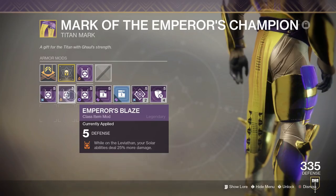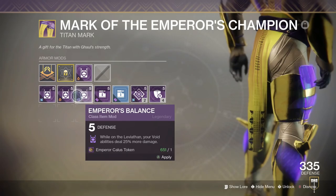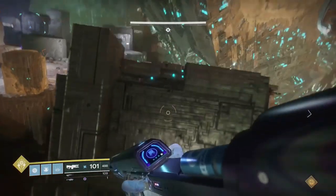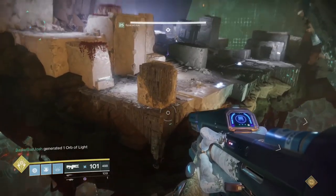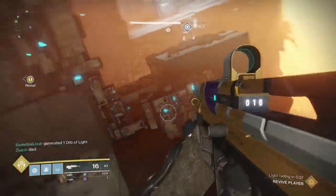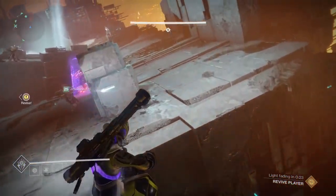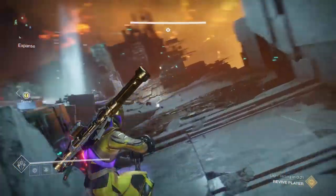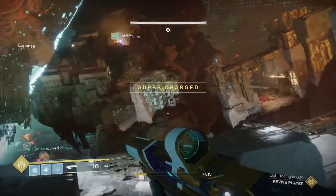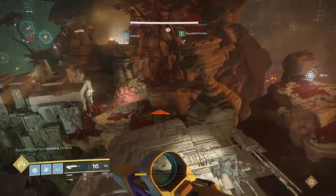The final piece with a brand new exclusive mod is the class item, which has the Emperor's Elemental perk: while on the Leviathan, your abilities of a specific type deal 25% more damage. There are arc, solar, and void variants. I'm not sure if this will function on your supers, because while you'd think it would, I can't really see them letting Celestial Nighthawk Hunters do even more damage than they already do. That's something I'll have to test in tonight's raid.